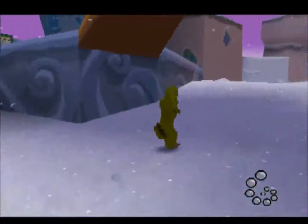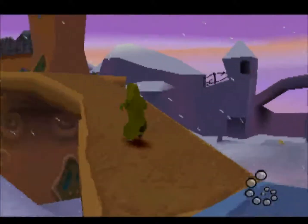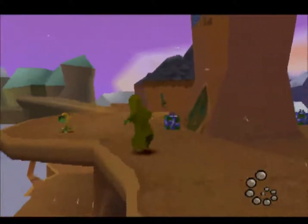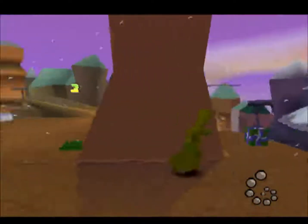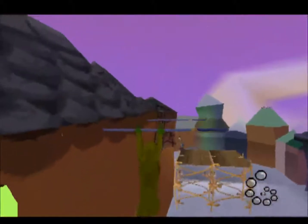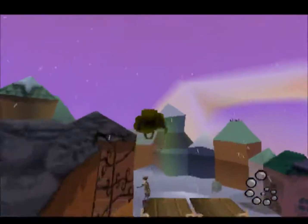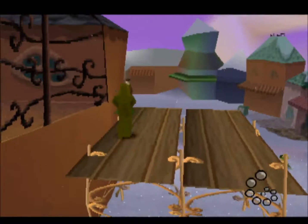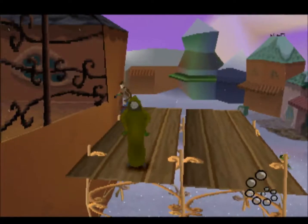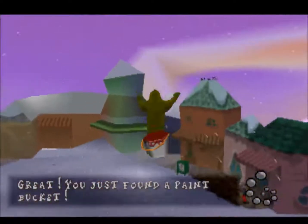First things first, let's climb over here and get over here, get some eggs on our way there. We have to swing over these poles — we can do that. If we don't have the cloak, this guy is going to fight back. What you want to do is butt slam that there, and presto — we have some paint.